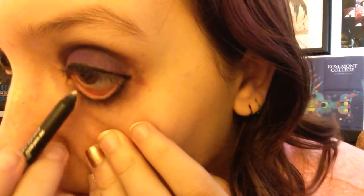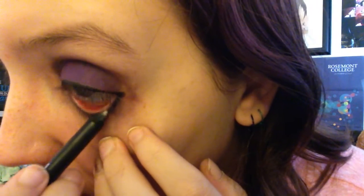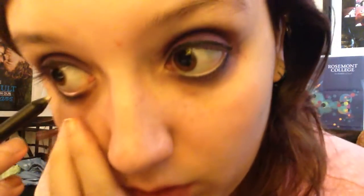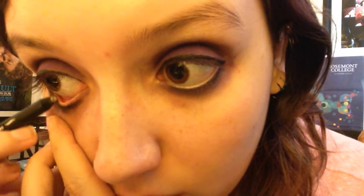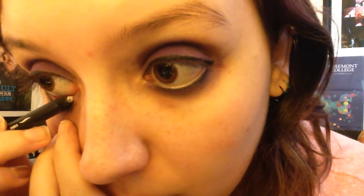Same thing on the other side. And optionally you can put white on your waterline to make your eyes pop, which is always what I do. I'm using a Sephora eyeliner in pure white, number 03. Just gently tracing. It's not super bright, which is fine.